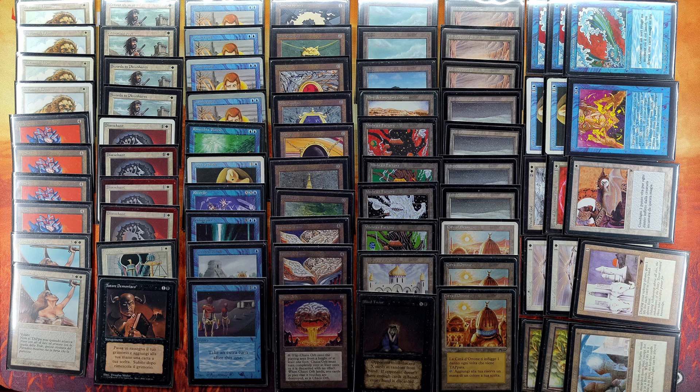Welcome to the Shivan Library. Today we are playing Swedish Old School and testing out the deck Triple S. This is the more aggressive variant of the blue-white shell that is very common in Swedish Old School. Let's start things off by looking at the deck list.